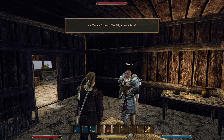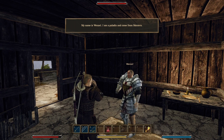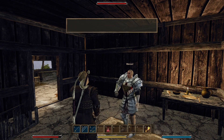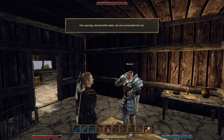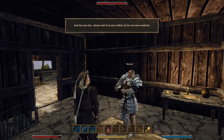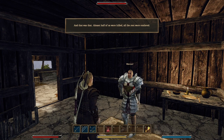You aren't an orc — how did you get in here? Who are you? My name is Wenzel, I am a paladin and come from Monterra. I fought against the orcs there. What happened in Monterra? One morning shortly before dawn the orcs surrounded the city and that was that — almost half of us were killed. All the rest were enslaved.